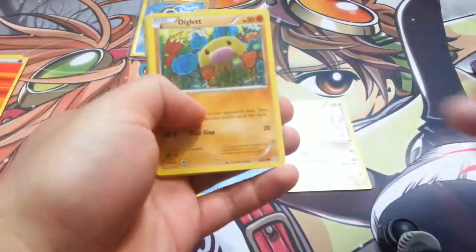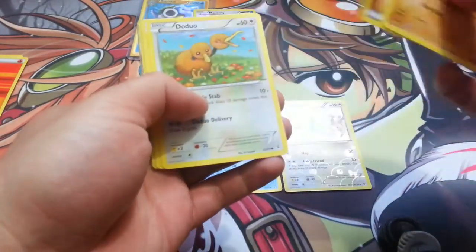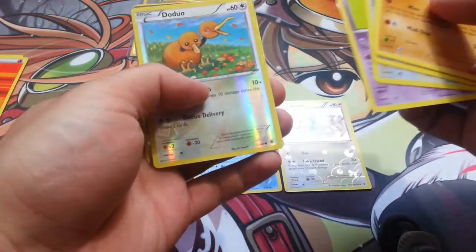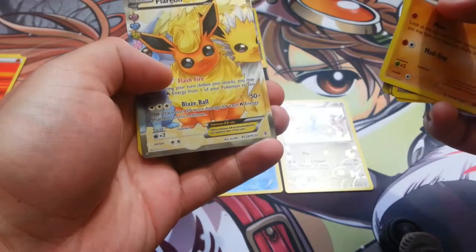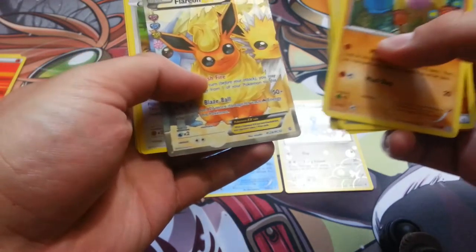So we'll do Reverse, Radiant Collection, and Rare. And final pack here. Probably will get a Blastoise EX Collection box sometime. Oh nice, we got something.